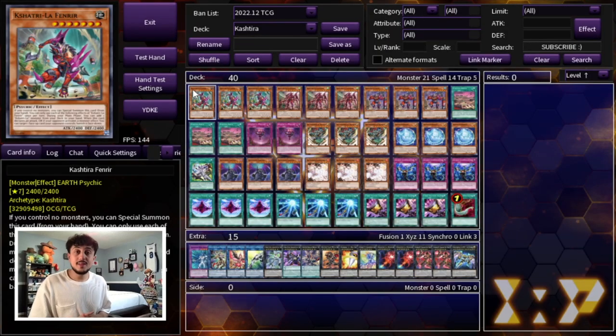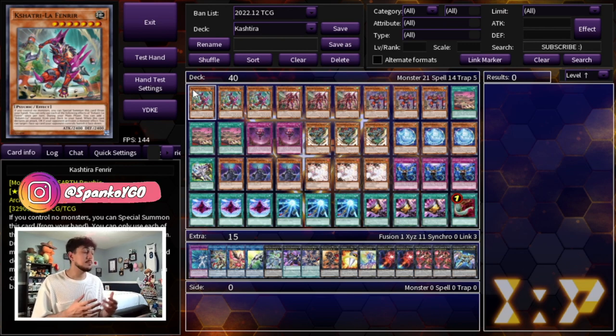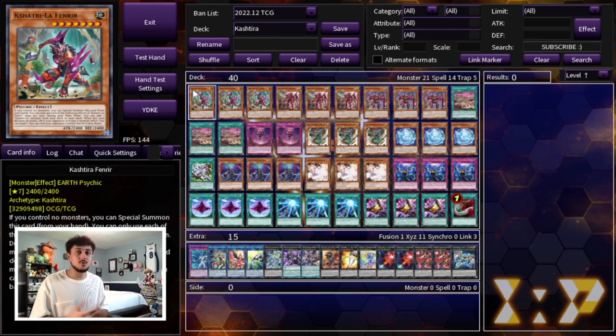Just before we get into the video, keep in mind that this deck gets busted post-Photon Hypernova. But if you guys want to play Kostura in today's format, I think this is a really cool build. Again, it's inspired by Crush Cards — not the exact same build but very heavily inspired. They had some really cool ideas. So with that being said, let's get right into the deck profile.